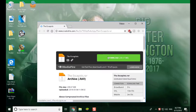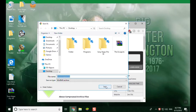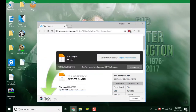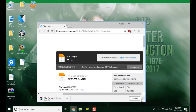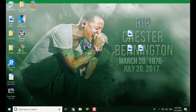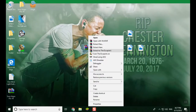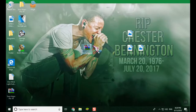It will only take a minute to download, maybe even less than that. We're going to actually cancel because I already have it downloaded. So once you get it downloaded, you want to right-click on the file. This is a .rar file so you need WinRar of course. Right-click on the file and click on extract to The Escapists.